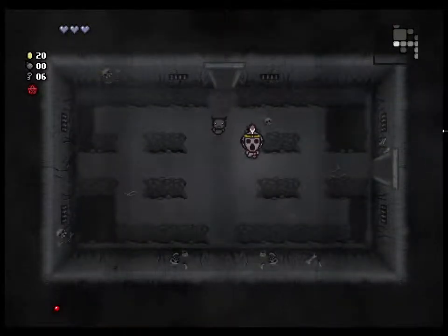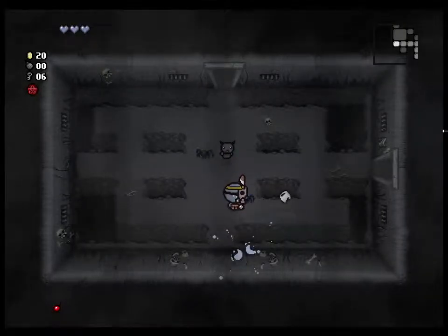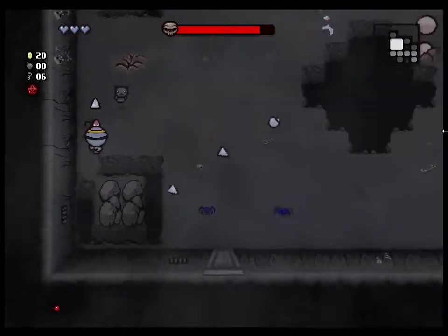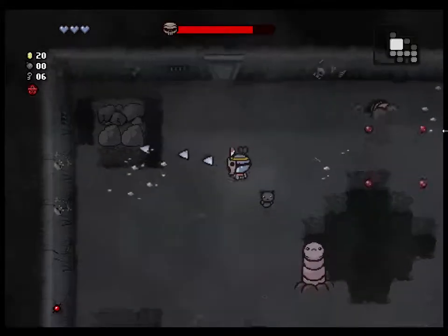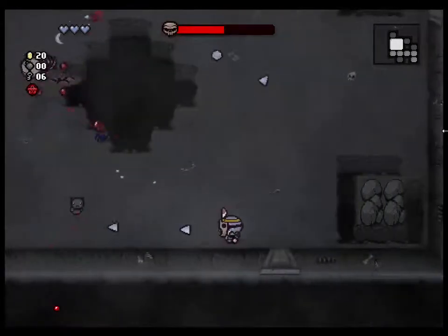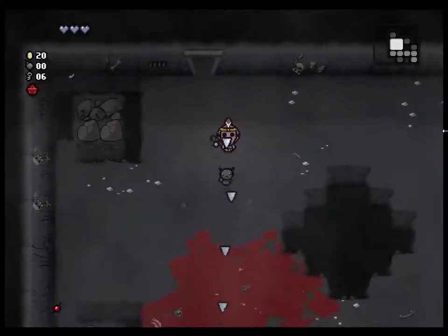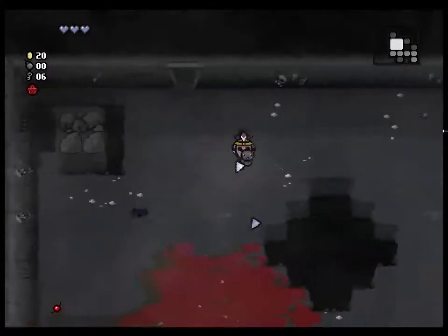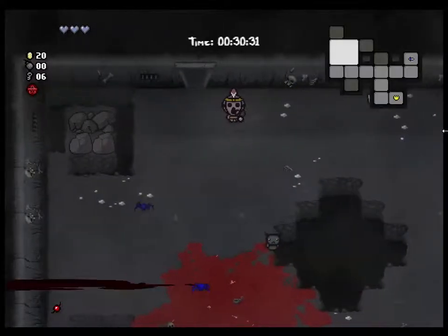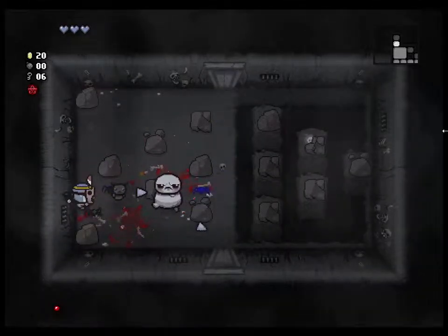The Ankh — I mentioned this before — it brings you back as the Blue Baby, which is the question mark guy. He basically doesn't get red health ever. I will do a playthrough with just him at another point to show you what he does. There's a tooth — I think it was called Tough Love, the brass knuckles — it launches a tooth out at random intervals. Your luck stat affects tear effects like this. The higher your luck stat, the more often it comes out.